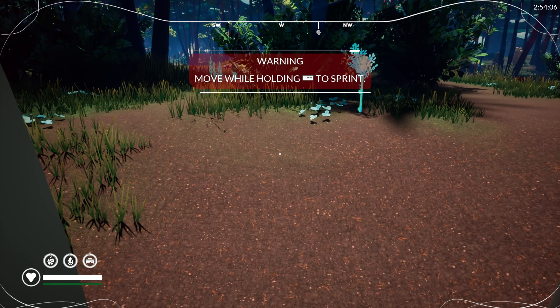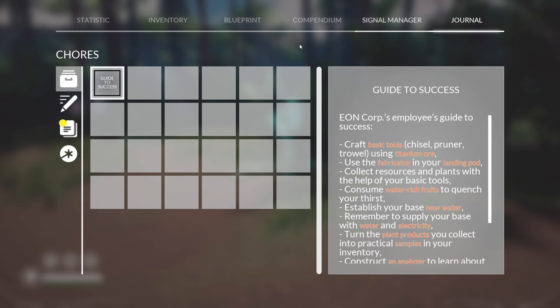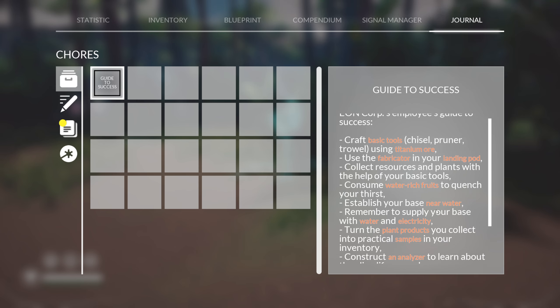Watch out for symptoms of post-stasis sickness — gentle physical activity is advised after a long medically induced sleep. T to toggle air mode, shift to sprint. Navigate to journal: guide to succeed — craft basic tools using titanium or fabricator, landing pod, collect resources and plants. Remember to supply your base with water and electricity. Construct an analyzer to learn about alien life. You'll need a grow bed to experiment with plants.